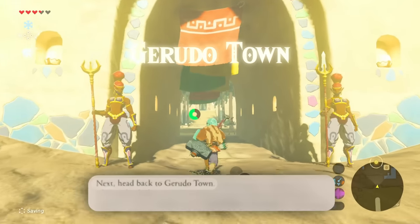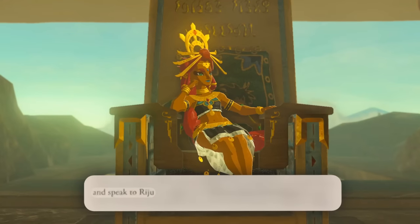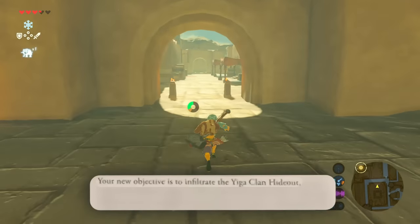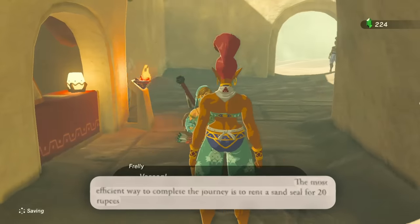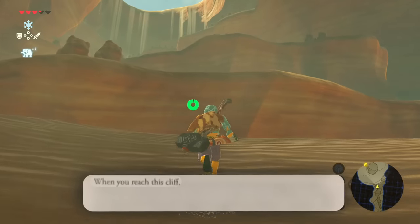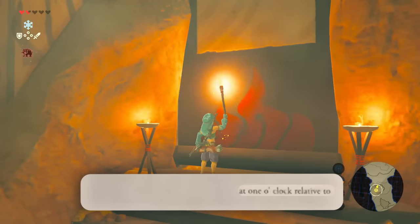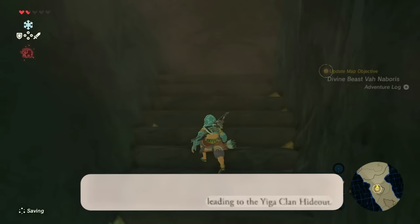Head back to Gerudo Town. You can't enter the city without drawing attention. Make your way to the main building and speak to this person. Visit the courtyard in the town's west corner — your new objective is to infiltrate the Yiga Clan Hideout. The most efficient way is to rent a sand seal for 20 rupees. Once mounted, venture deep into Karusa Valley. When you reach this cliff, climb up, then go the rest of the way on foot. Once inside the large round room, pick up a torch and light up the one o'clock position relative to the entrance, leading to the Yiga Clan Hideout.